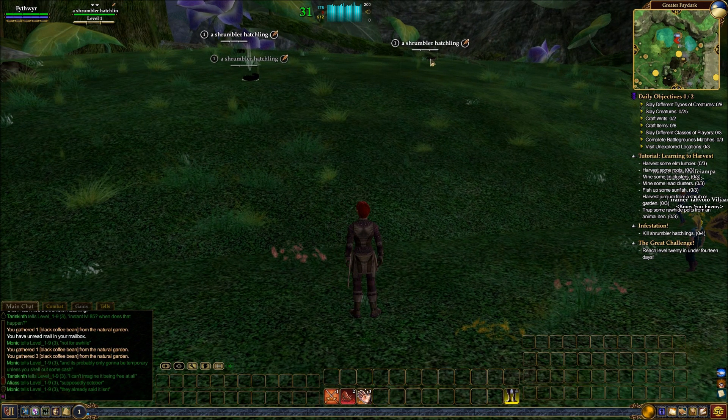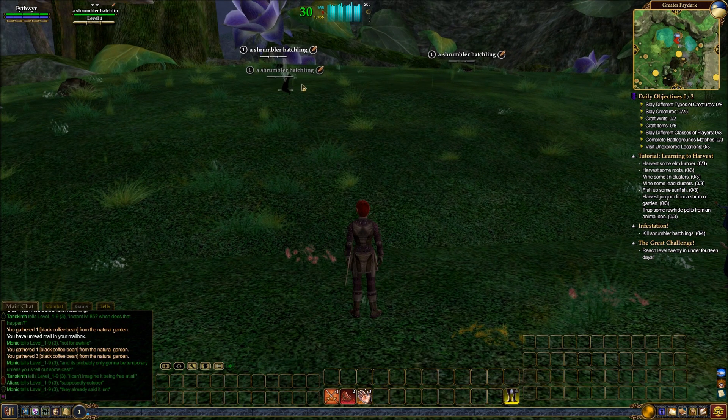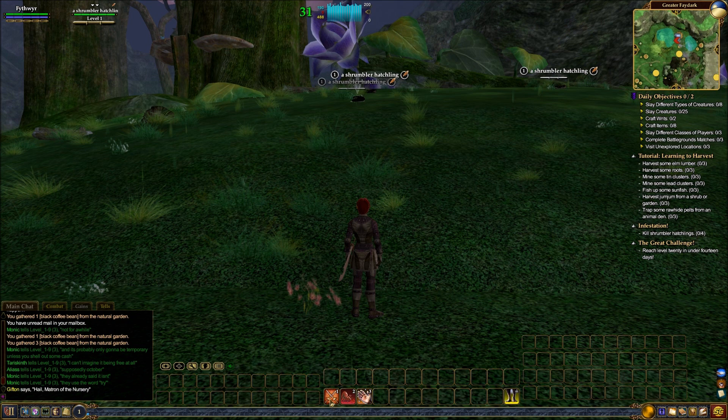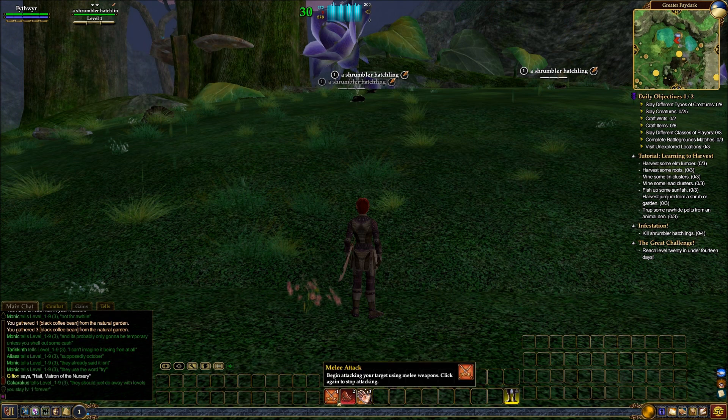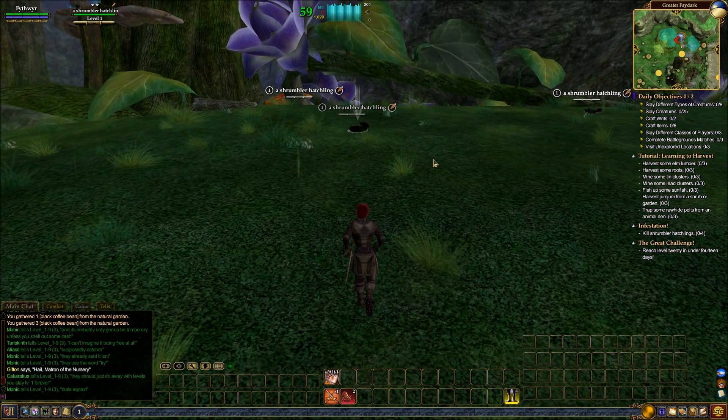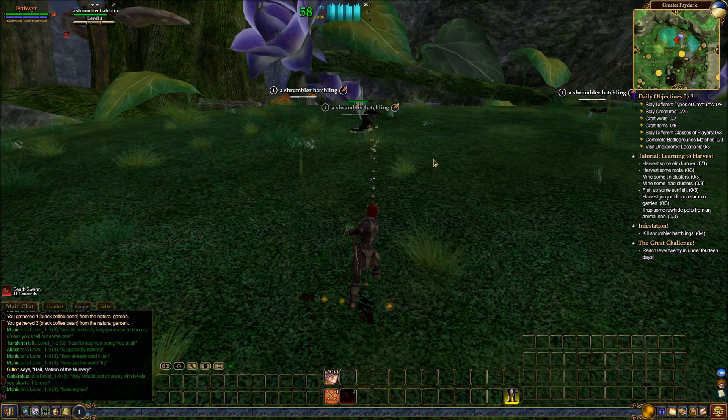So we can do combat. These are mobs that are not hostile — you can tell because the text of their name is just regular text. The text will have a little red border around it if they are hostile, aggro-able mobs. Let's see what abilities we have. Bound to the one key we have melee attack, which is just a toggle auto attack on and off. We have Death Swarm, which decreases the target's defense. And this is a heal. So we're going to melee fight these Shrumbler hatchlings for now.